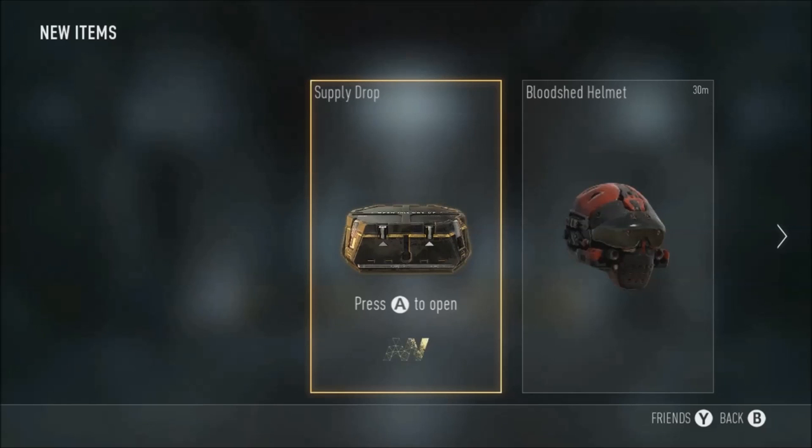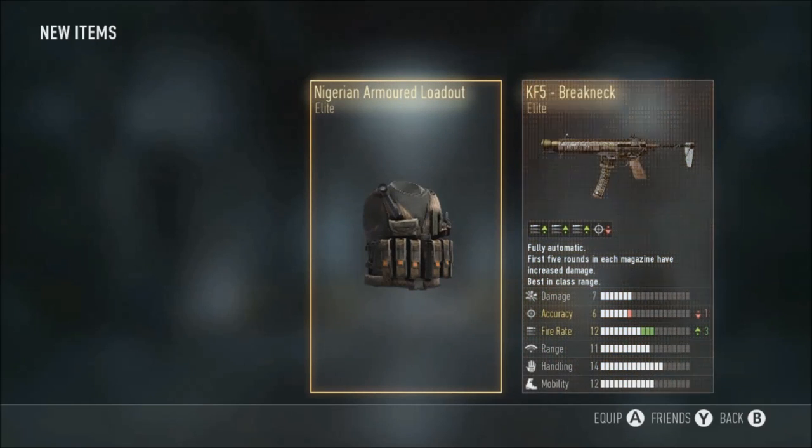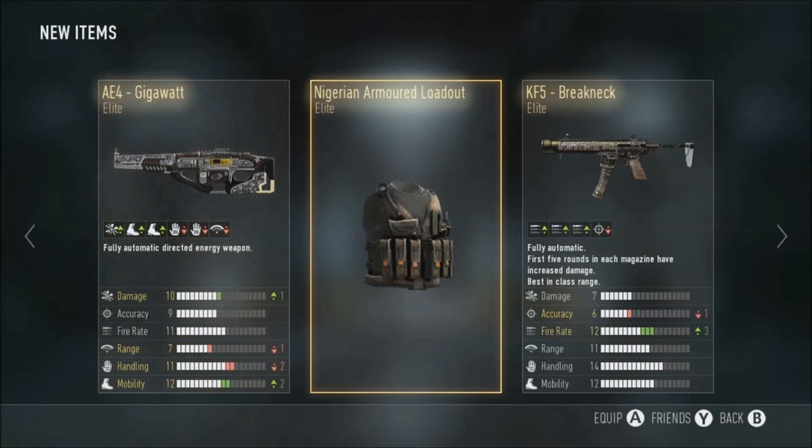No spinning this time, I really just can't be bothered with it. Let's see how the luck is without it. Elite Nigerian Armored Loadout, KFI Breakneck, 84 Gigawatt - oh my god, triple elite with two of the best guns in the game! The KFI Breakneck which I've been longing for so long, and I also get the Gigawatt which is apparently really good. Oh my word, that is amazing - triple elite!